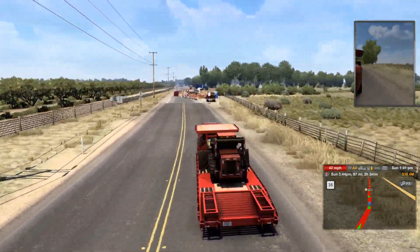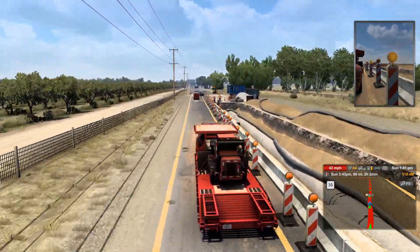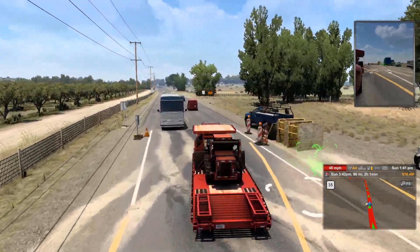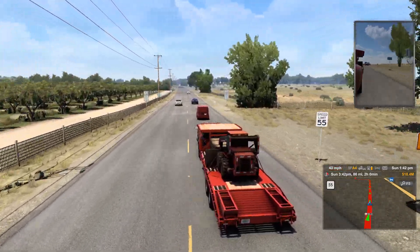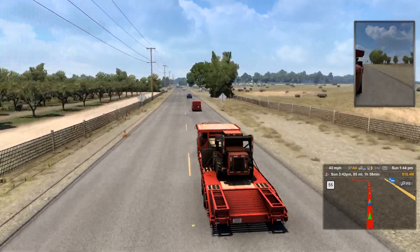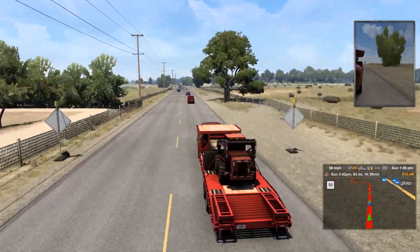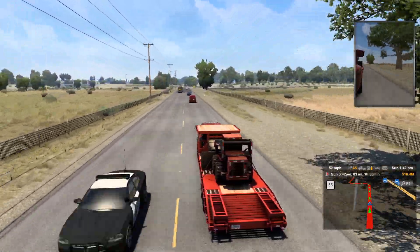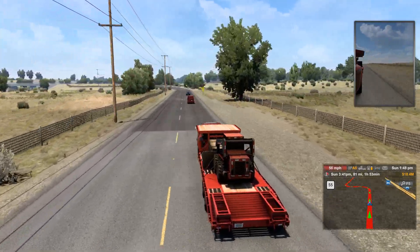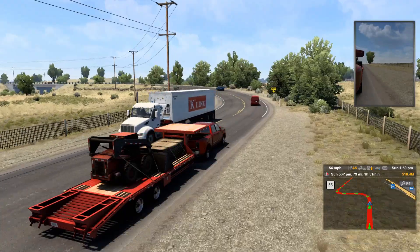I also ordered a desk — a bigger desk — so it can hold the tower and two monitors. That shipped yesterday and from what the tracker says it should be here tomorrow, so I'm pretty excited about that. It's a really nice gaming desk, about 63 inches lengthwise and around 29-something inches wide, so it should be well big enough.